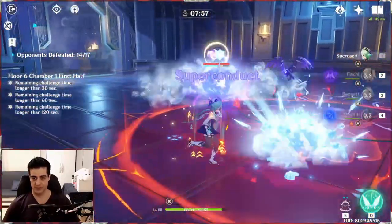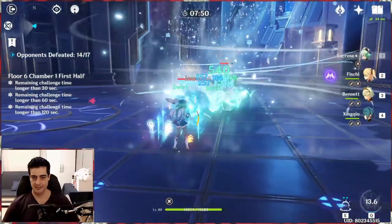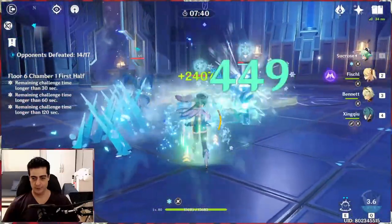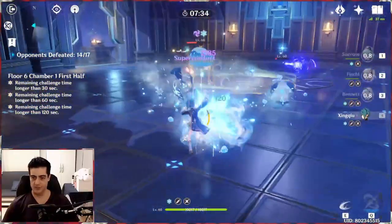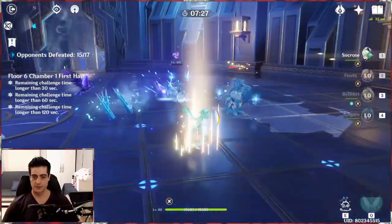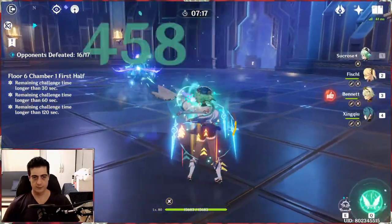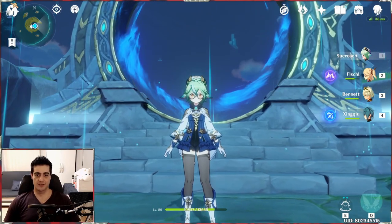Let me also show Xingqiu — he's pretty interesting because you can use his burst, and every time you hit something you're going to be triggering Hydro from the sky and combining it with the Anemo from your weapon and book, triggering a lot more reactions. Xingqiu is another option. From my current experience my Xingqiu isn't fully leveled, so Fischl is doing more damage with Oz combined with Sucrose, but if you have a fully built Xingqiu it's worth testing out.